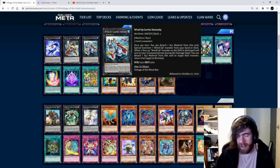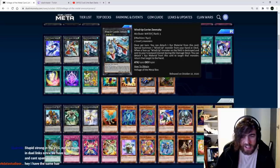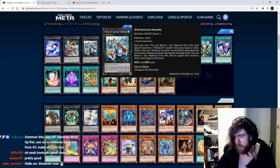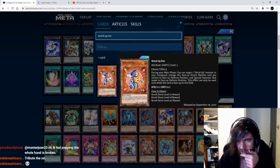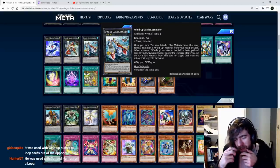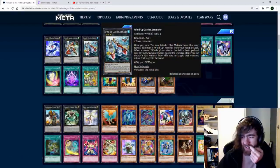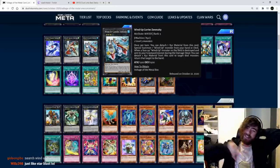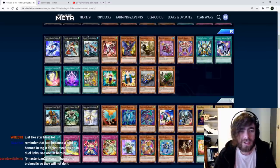Wind-up Zenmaidi — apparently banned in TCG. Once per turn, detach one Xyz material to special summon one wind-up monster from your hand or deck. When a wind-up monster on the field is destroyed, instead attach one Xyz material from this card and return that monster to hand. The combo seems to be: summon this, use its effect to summon Wind-up Rat, use Rat to summon something back from the grave, make another exceed. So this card specifically paired with Rat gives you double Exceed — wind-ups just need a good rank 3 to go with it.